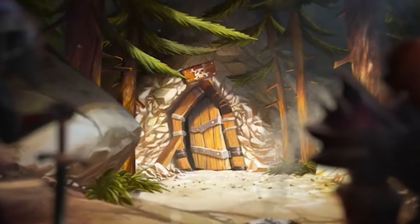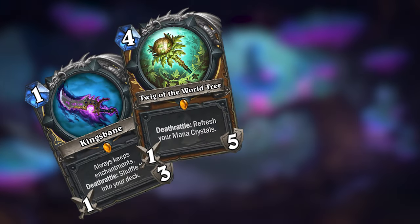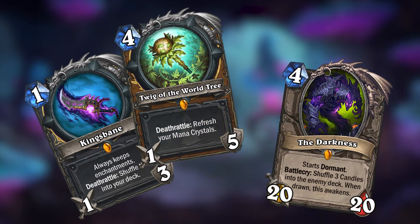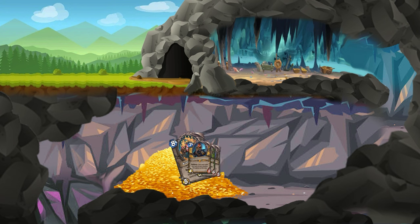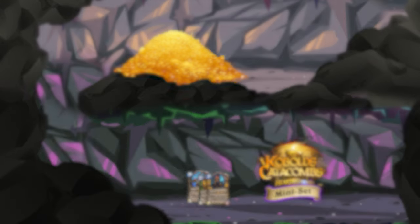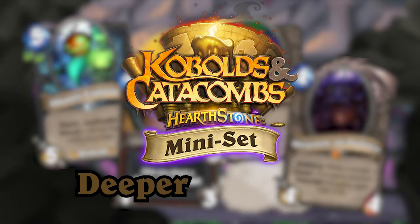Kobolds and Catacombs told us about an underground lair and all the treasures an adventurer could find there, but there was always a hint that something darker lurked below. In this mini-set, the adventurers have now dealt with all the Kobolds in the lair, delved further underground and dealt with King Togwaggle, and they are now moving even further below to uncover the true darkness that lies beneath the catacombs. The name of this mini-set is Deeper and Darker.